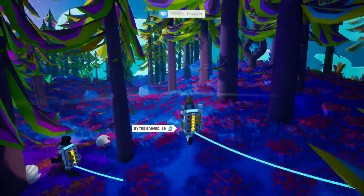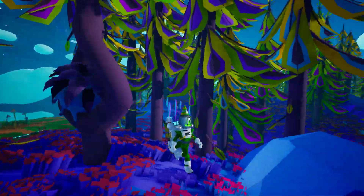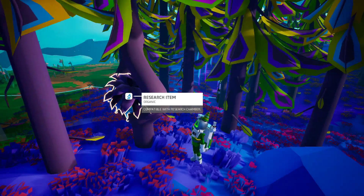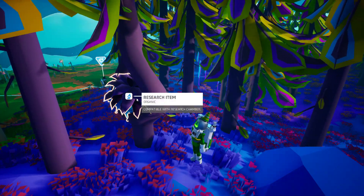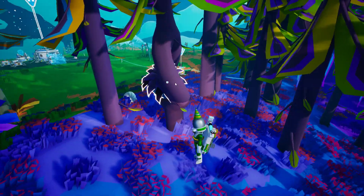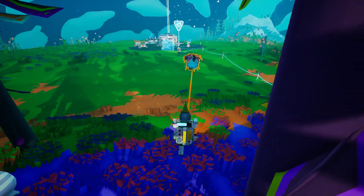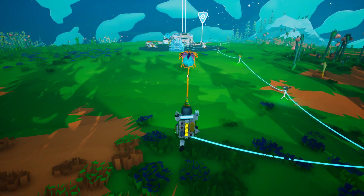Come over here. You see this? This is called a research item — you can find these in trees or basically anywhere. Pick it up! I was by the trees, I didn't know what happened. Don't run back over — I do have a beacon. Pick this up!